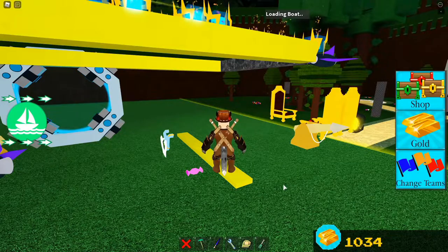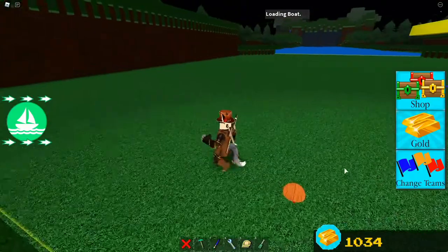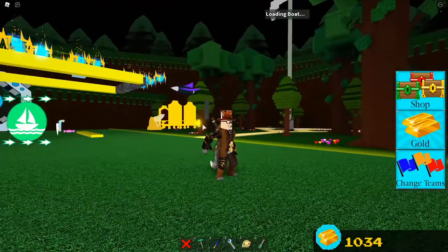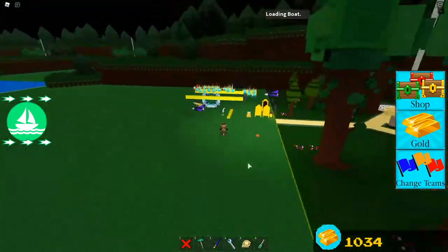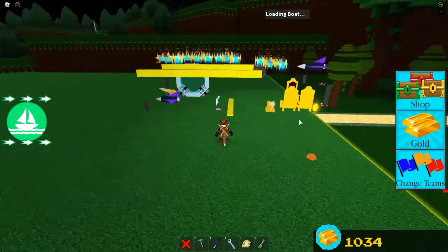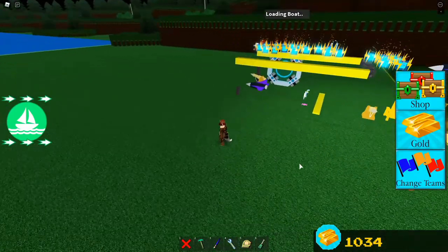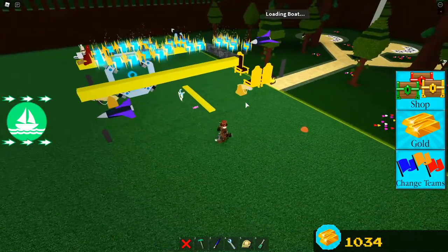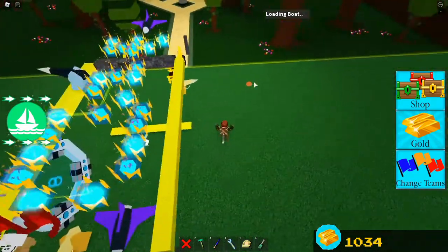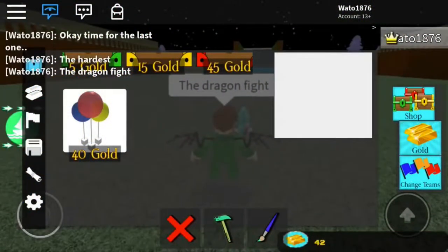Say you do have two teammates - this is my advice. Fill your plot with cannons, cannonballs, and all the other stuff. Block off the end and make one teammate alive so they go over there. This turns the terrain back to grass and nothing moves, then you can shoot the dragon down - or box yourself in and let your other teammate do all the work. You might want to box yourself in underground so the dragon doesn't actually hurt you.